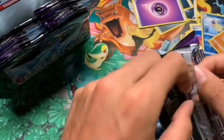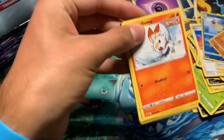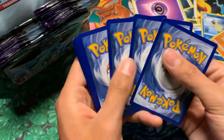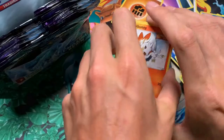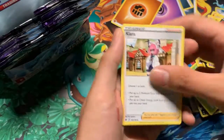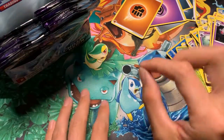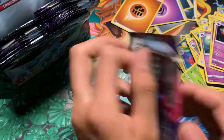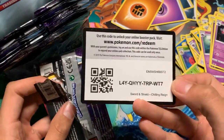Just gonna open this right up and rip this to pieces 'cause I can't open a pack properly. There's that code card. Fighting energy — Scorbunny, Snom, Cubchoo, Raycalder, we got that Haunter, we got the Pelipper and Ralts. My prediction is good so far! Galarian Moltres, you're gonna give us that ultra rare! That's what I'm bringing into this — here's that code card.